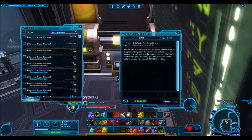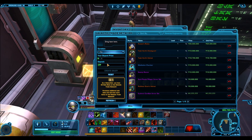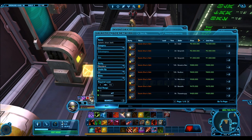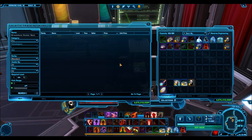For example, I recently sold a Satele Shan supplementary armor box for 2 to 3 million credits, but that box only contains the belt, which sells for a measly 300k individually. So in that case it was obviously much more profitable to sell the box. On the other hand, not everyone falls for this, so if your item isn't selling, check if armor boxes are being listed at a lower price — that might be why you're not getting the sale. Play the GTN and see what gets you the most credits.